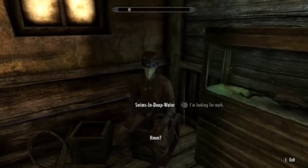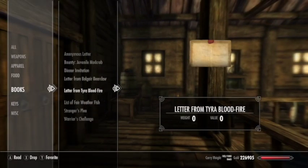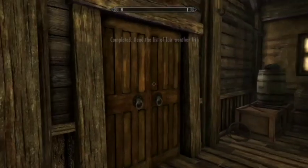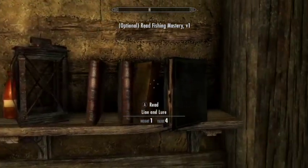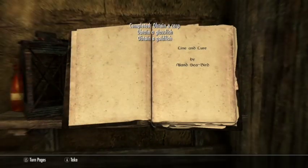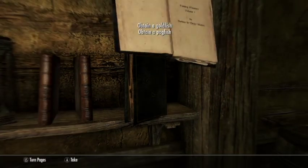Swims-in-Deep-Water also writes these fantastic books called Fishing Mastery, which are in the room to the left. This is just a list of the first set of fish he wants you to catch — they are fair weather fish, meaning sunny to mild weather without any precipitation. There's also a copy of Line and Lore, which is a how-to fishing guide. The Fishing Mastery book contains the first set of fish you need to catch and instructions on where to find them. A new one spawns upon completion of each quest in his quest line.